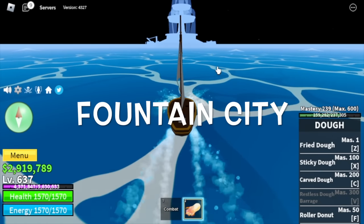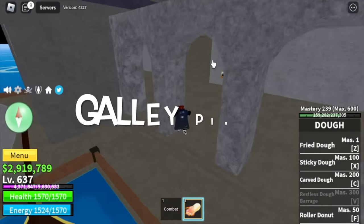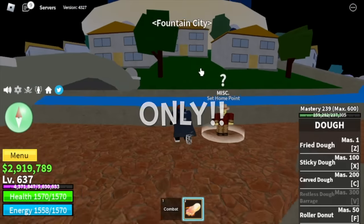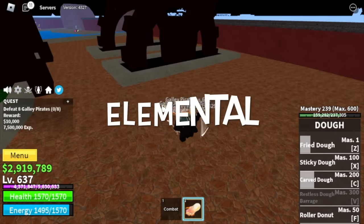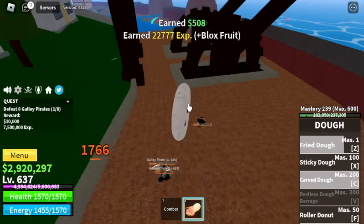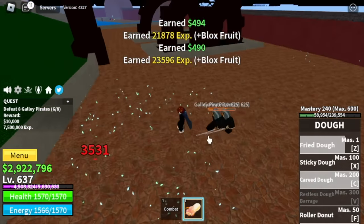After that, Fountain City — back to the Galley Pirates from earlier. Remember? Galley Pirate only, no other mobs. Why? Because they don't have Haki, so your fruit is elemental which means easy grinding. You will only activate it at level 637.